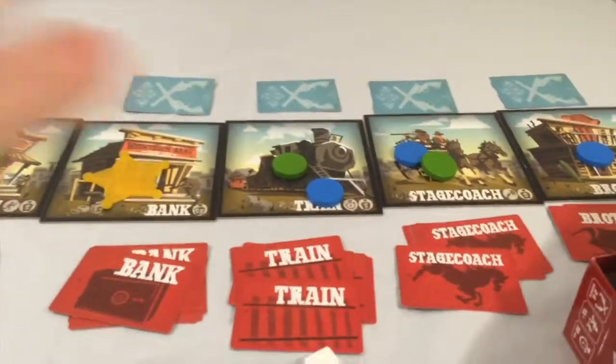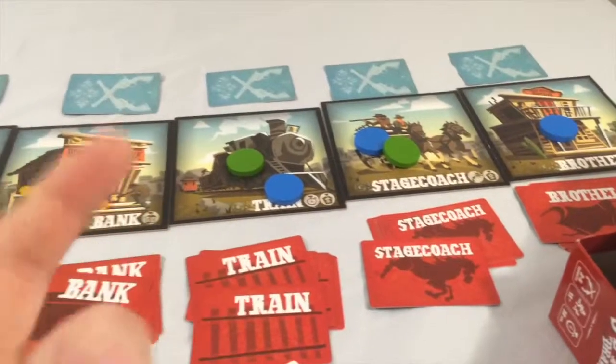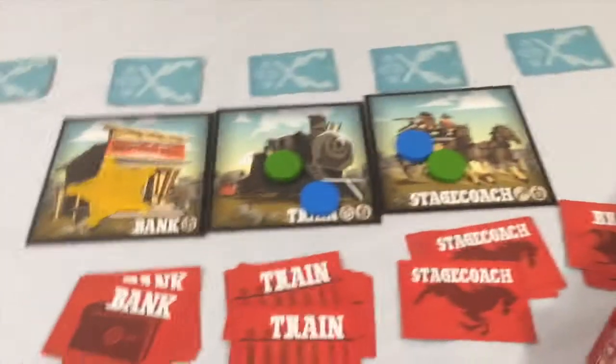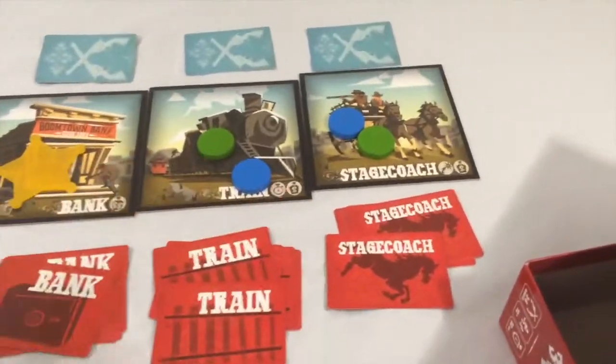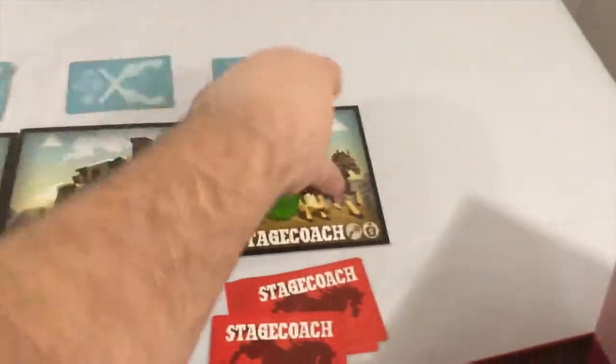One small variation: since I'm doing just two players, it's supposed to be locations equal to the number of players plus one. So we're going to take these last two ends out here for the mode we're playing in the demo. So in a two-player game, it's two plus one — we're just going to wager on the same spots.